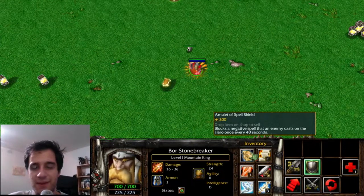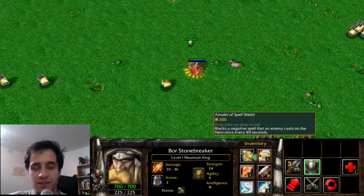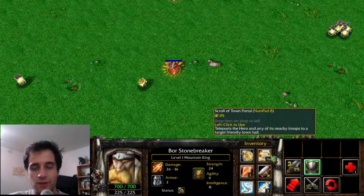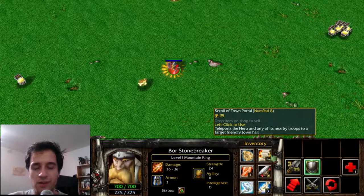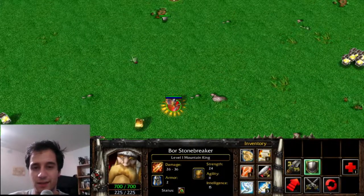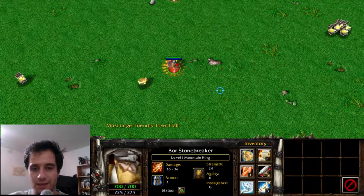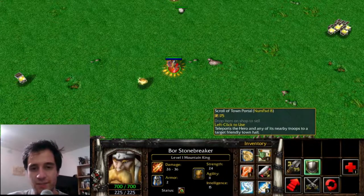Amulet of Spell Shield is a passive item that blocks one negative spell every 40 seconds. This item was transformed into Linken's Sphere. The Scroll of Town Portal allows you to teleport to an allied town hall — in Dota 2, this restriction was changed to any allied building. What's cool is you can select an area near the town hall to target, instead of on the town hall itself. This is the basis of TP Scrolls.